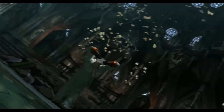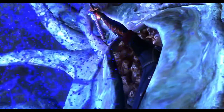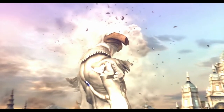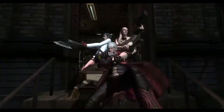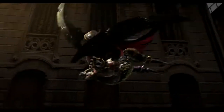Nero fights Sanctus but gets caught and absorbed by the Savior along with Kyrie, with Credo getting murdered in the process. So it's up to Dante to take care of everything. He goes back to the city, kills Agnus, recovers the Yamato, destroys the Hell Gates, fights the Savior, and helps Nero escape from his predicament. Nero beats the hell out of Sanctus and destroys the Savior once and for all with his Devilbringer, and has a private moment with Kyrie. Dante on his end just lets Nero keep the Yamato, gets poorly paid, and sets out for another job.